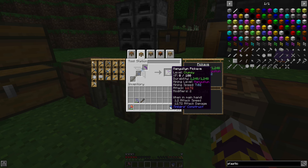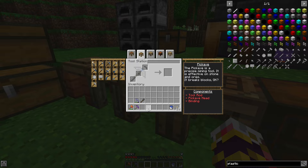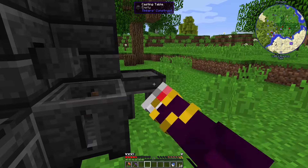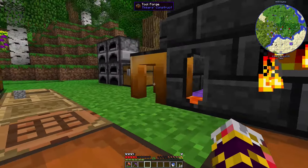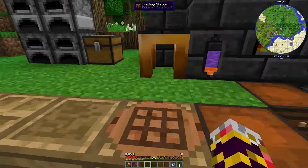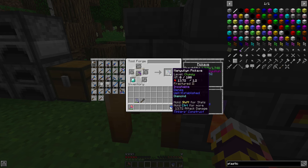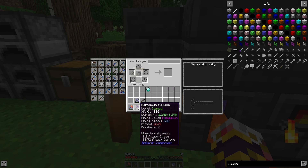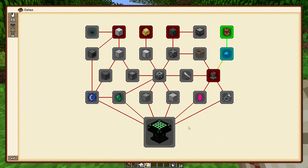There we go — manyullyn pickaxe, mining level 4, 12.7 attack damage, 7 mining speed. Now to modify it: I'll throw one of my four diamonds on at the tool forge to increase durability. That gives up to 500 extra durability. Actually, I'll wait on that since I don't have many diamonds. But this is a very good pickaxe for our stage in the game.